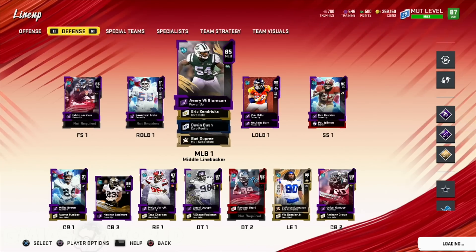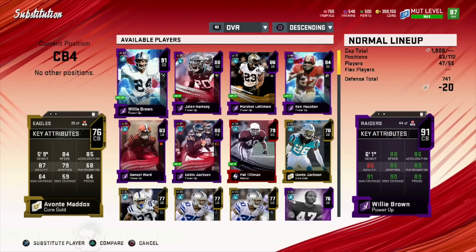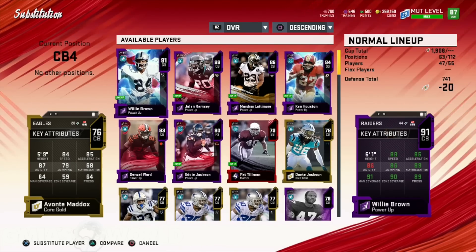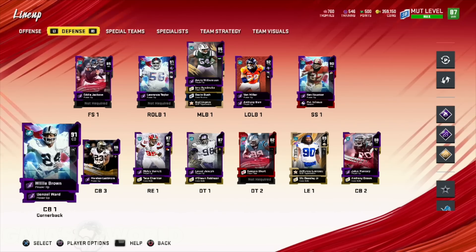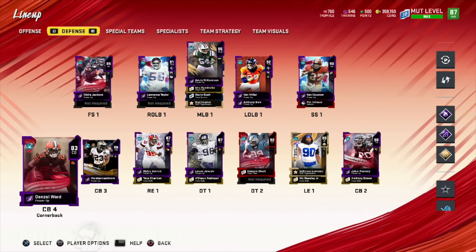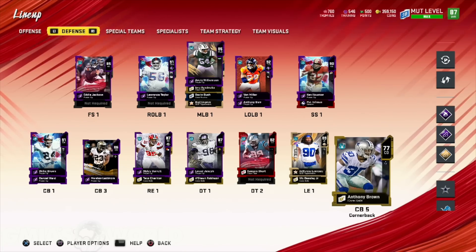Now Marshawn Lattimore is actually the slot corner. We have Anthony Brown and Maddox. Maddox had an 84 speed - that's why we kept him. But obviously we're going to put Denzel Ward there as our new fourth corner. Don't sleep on Anthony Brown. The only thing I'll keep telling you guys is this: you blitz him or you user him. Both these guys will be useful inside my dollar or dime 146 because I have them both off the edge - most of the time they'll be blitzing.